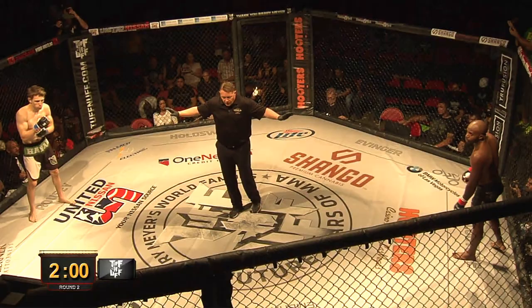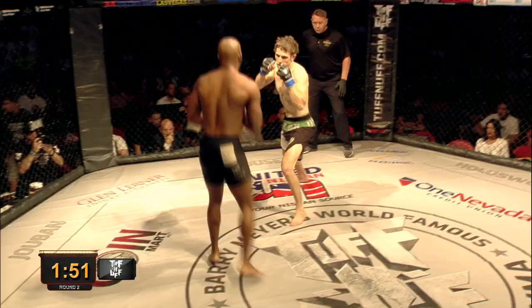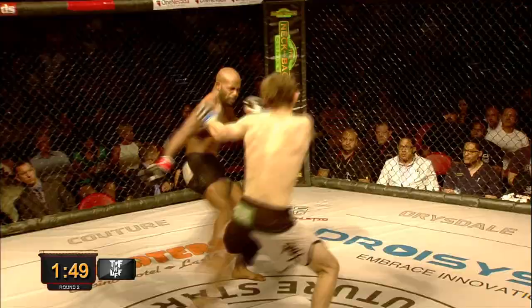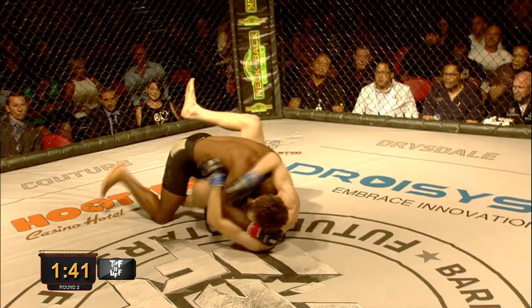Dane definitely looks a little looser now, got that first two minutes out of the way. Darnell's winging him. Actually, Dane has a pretty decent jab, Dane's actually a little tighter. Nice leg kick, high kick grazes. There he is working the jab again. Strong double, kind of a high double by Darnell — slams him down.